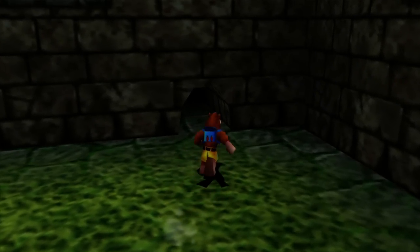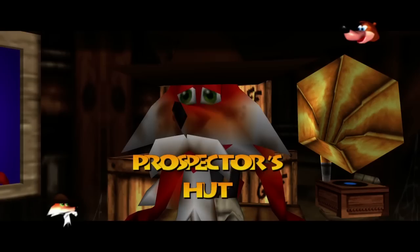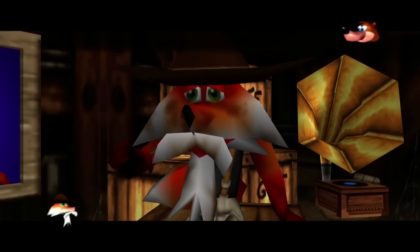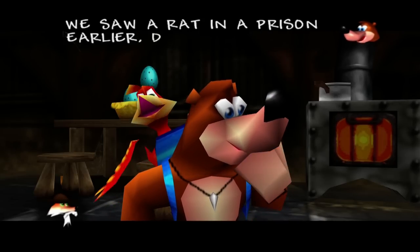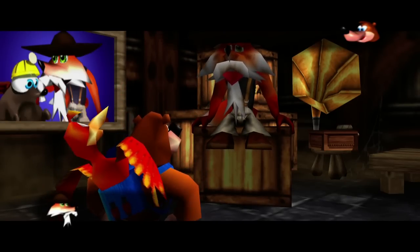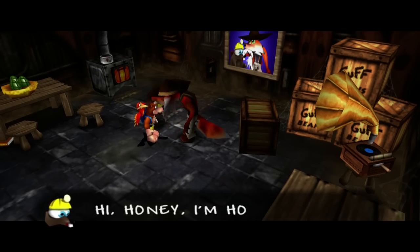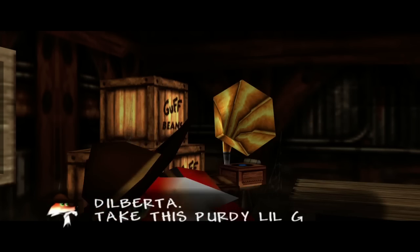I want you guys to take note of this: she goes inside the hole, we go in the hole, and on the other side she is not here. We talk to Bill here, and somehow we're back in Glitter Gulch Mine. Dilberta went in first but isn't here yet — I don't know how we all fit past her in that little hole. Kazooie's joking about killing Dilberta, because Kazooie's got that dark humor. But let's just go ahead and get Dilberta in here.